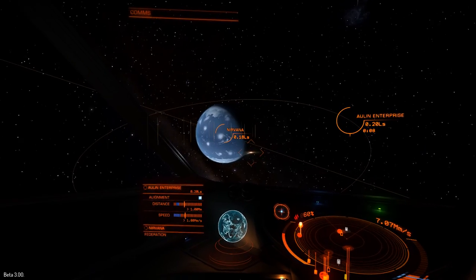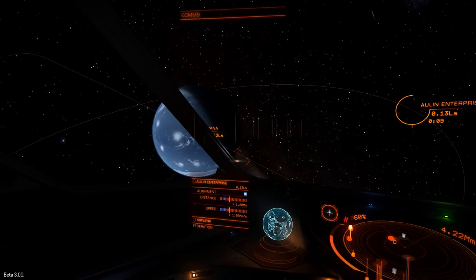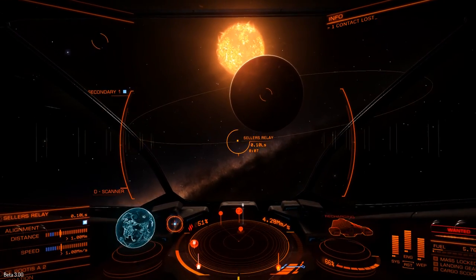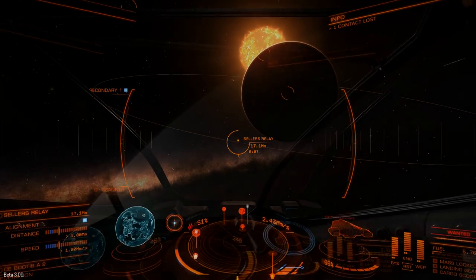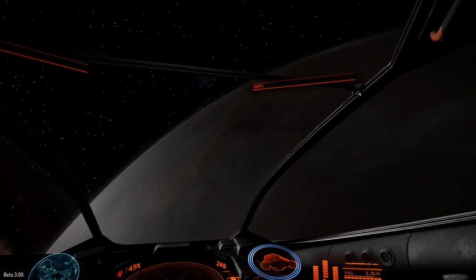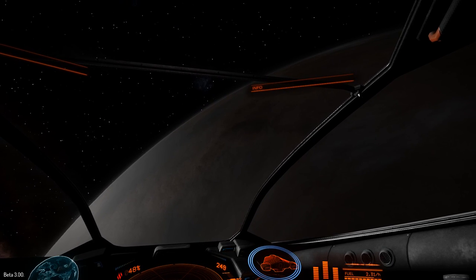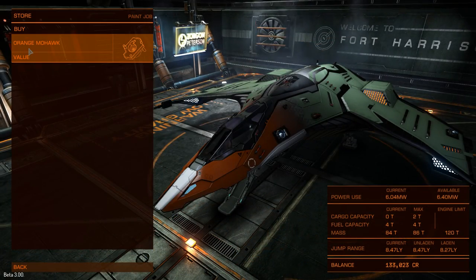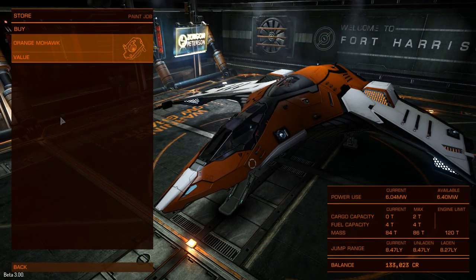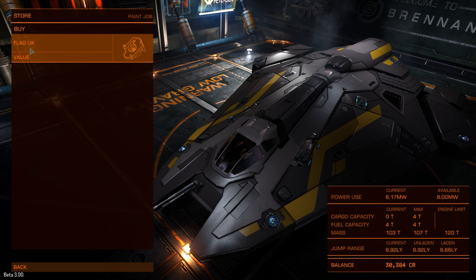The other main features of Beta 3 are: they've expanded the size of the playing area — it now includes 2,400 star systems, still the barest fraction of the 400 billion star systems that are going to be in the final release. They've also introduced two new ships, the Federal Dropship and the Imperial Clipper, and the ability to own more than one ship at the same time. You can only fly one ship at a time, but you now have the option of owning multiple ships parked in various orbitals scattered around the galaxy.